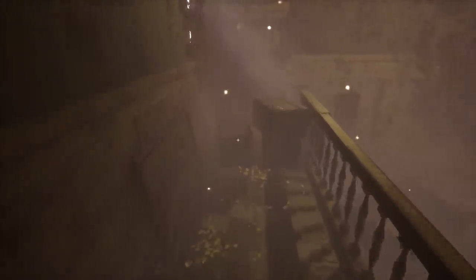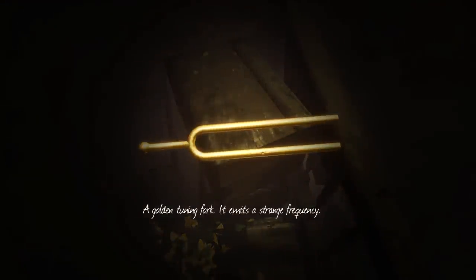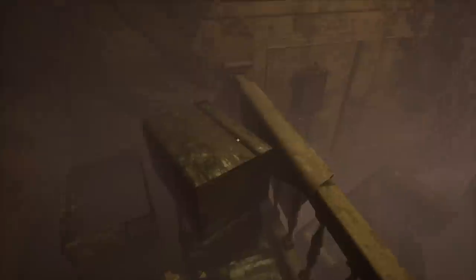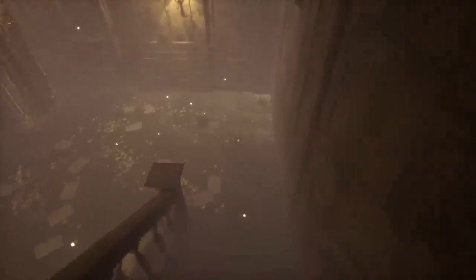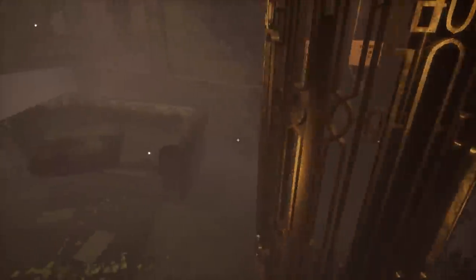Like this - this sort of tuning fork looking thing. It emits a strange frequency. Sent to the inventory. I think since the inventory is essentially like another space and time, we don't need to actually pull it out of the bag or anything. I think it just gets used when we find the place to use it. Like that. There you go.